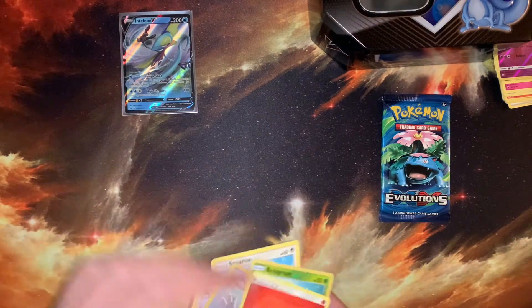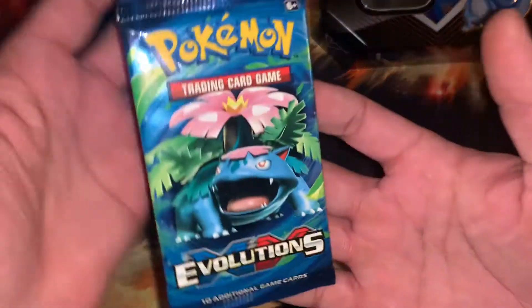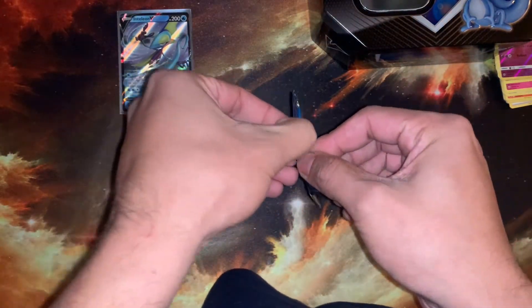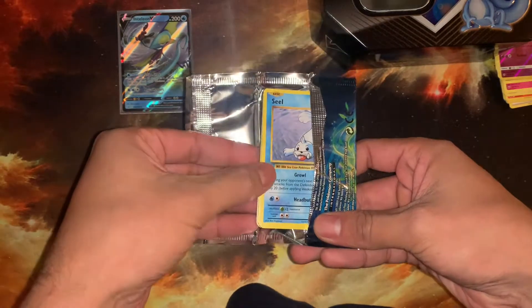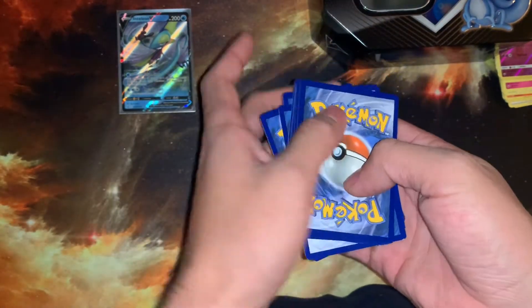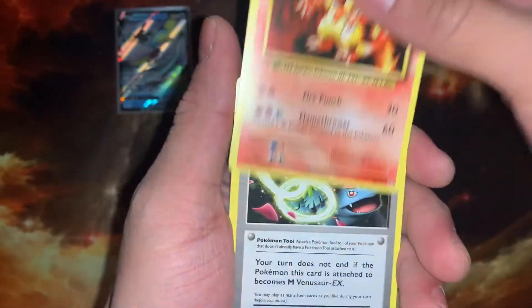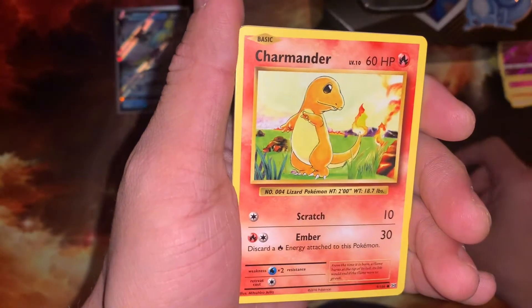So it really does come down to the Evolutions pack — featuring the Venusaur pack art. Can we get something good on this last pack? I'm so glad that code card didn't come the other way, because there have been instances where you get the green card and it's just such a blow.